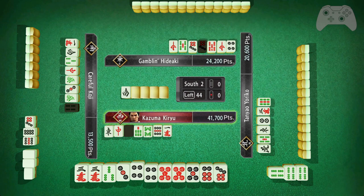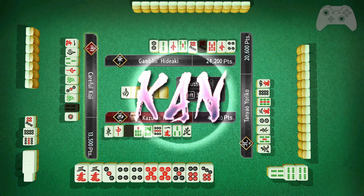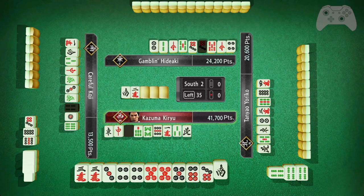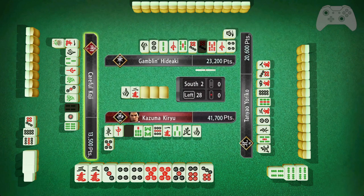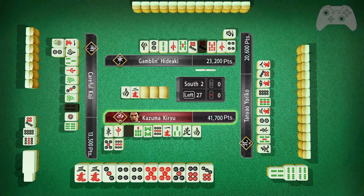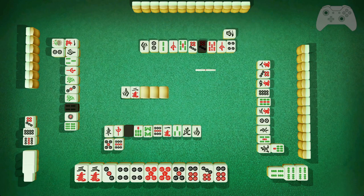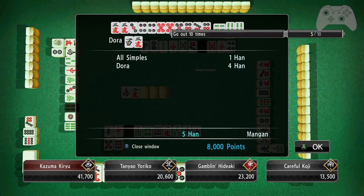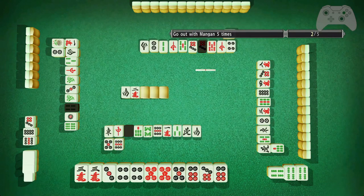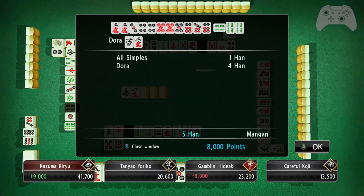Three, six pin — come on. Three, six pin — yes! Sweet. I got the two as well. Let me show the board — the two character was Dora. So I had two, three characters as well as the two red fives. So that is four Dora, and that is a Mangan.